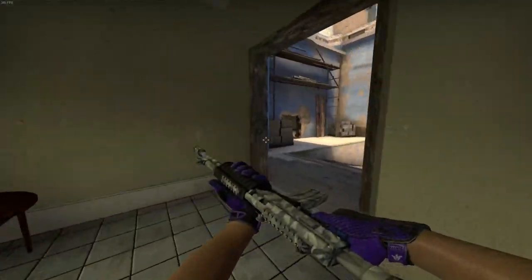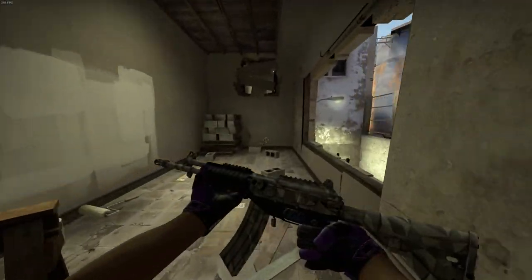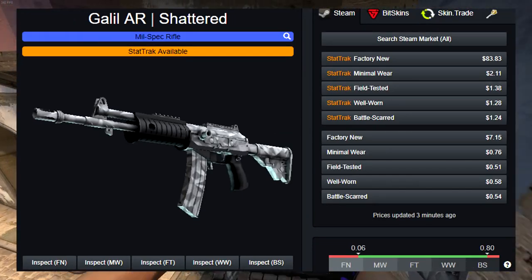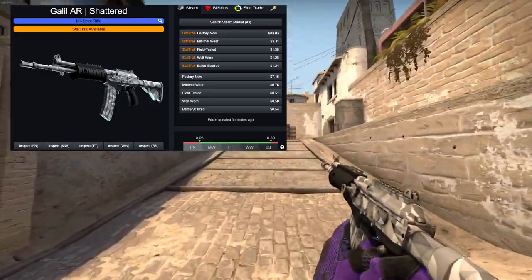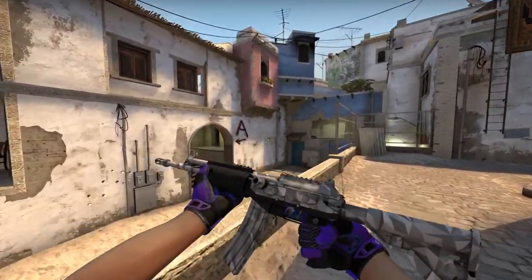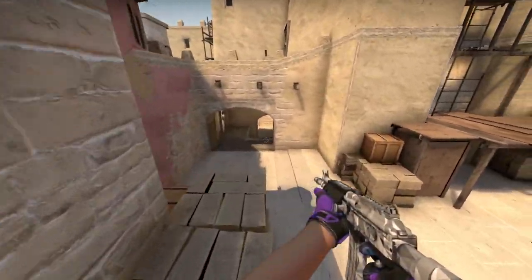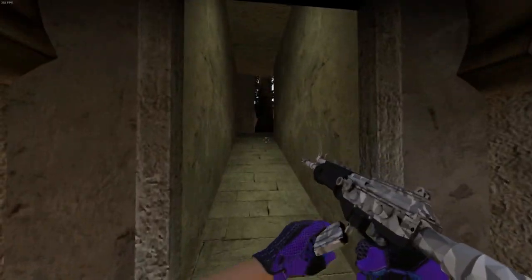The next skin we're gonna be taking a look at is the Galil AR Shattered, a skin from the Bravo collection. I've got this skin in factory new, which makes the price seven dollars, but if you get this in StatTrak factory new the price is cranked up more than 10 times — it goes for $83. I personally think that is way too much for a skin like this because it almost looks like a vanilla skin, it's just so plain. The reason why the factory new prices are so crazy is because it has a very slight chance to drop factory new, and if it does you'll have a 0.06 float skin, so it will always have scratches.